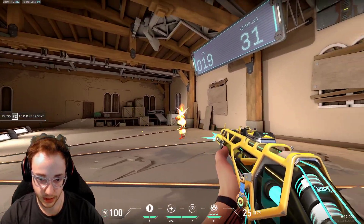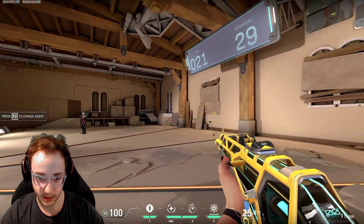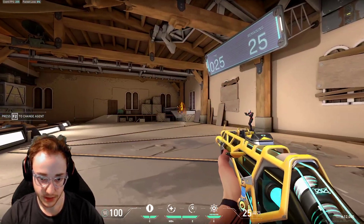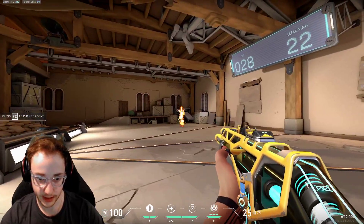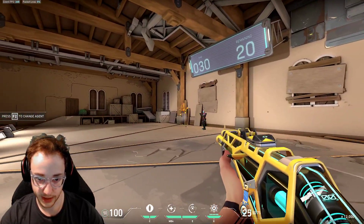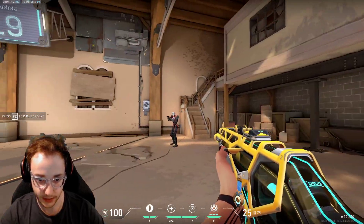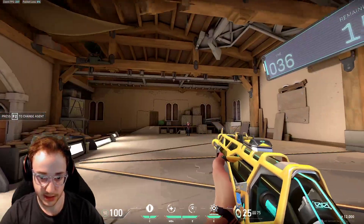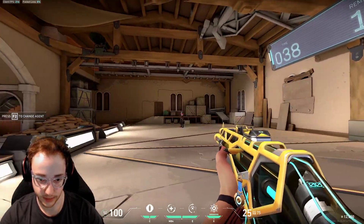This is good for high sensitivity because whenever you're out here, you're going to be turning occasionally. Because they spawn behind me there — whenever they spawn behind you like this, you're going to have to flick. This will happen in a game where there's an enemy somewhere you didn't expect and you'll have to flick around to try to find them. If you can get in the habit of turning like this and consistently hitting shots, it's going to be very nice for you.